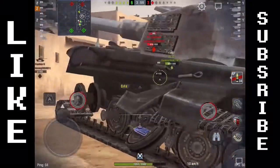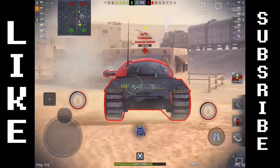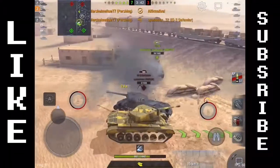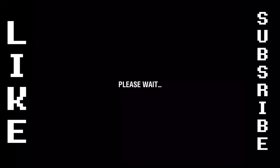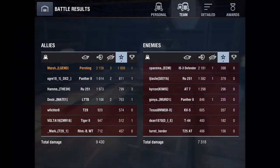We use the Tiger 2 as cover and put a shot into the back of the IS-3 Defender. The Pershing doesn't have the most DPM or highest alpha, but it has very usable DPM and alpha — we secure our third kill. With this gun depression you can be so flexible, going pretty much anywhere on the map and still doing damage, which is what's really important. My name is Deventrix, I hope you all have a great day and I'll see you all later.